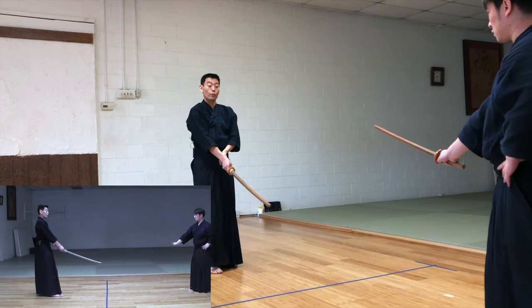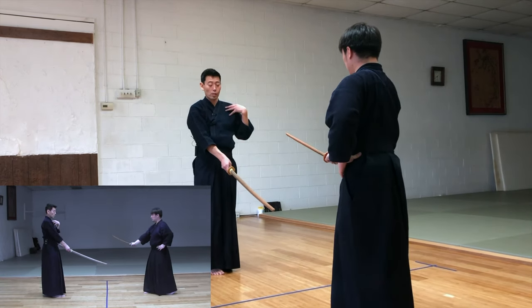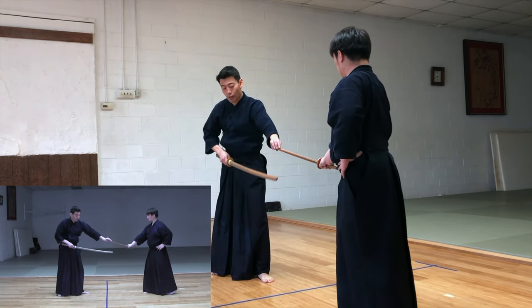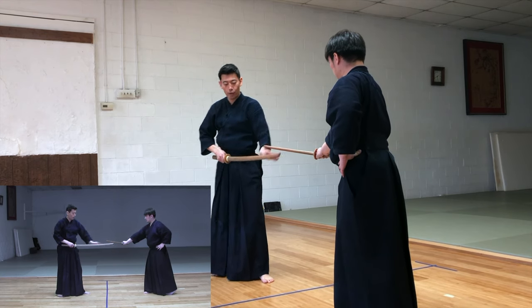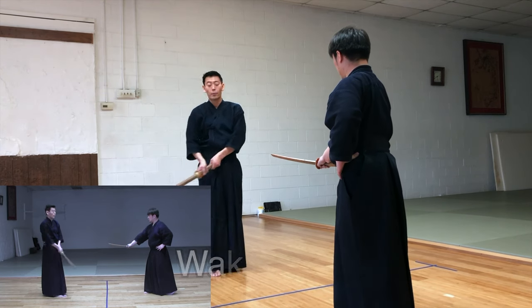One, two, three — we come forward. Now, Uchitachi goes up to Chudan, but Uchitachi doesn't let you come up to Chudan. He's kind of suppressing you. That's why you take Waki Gamae.